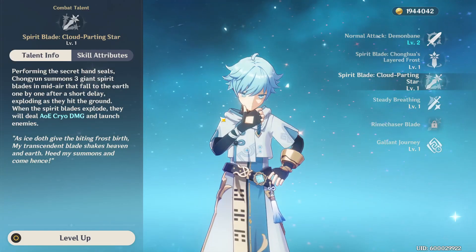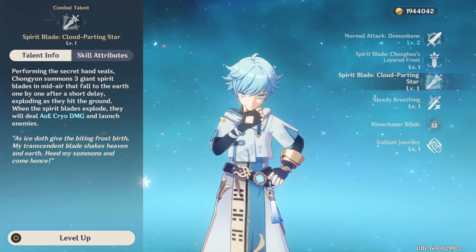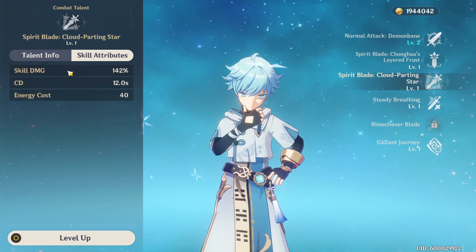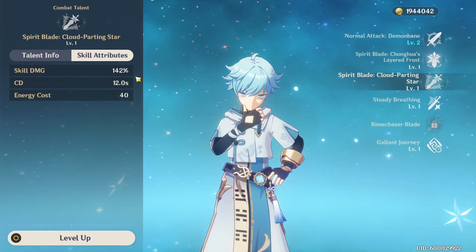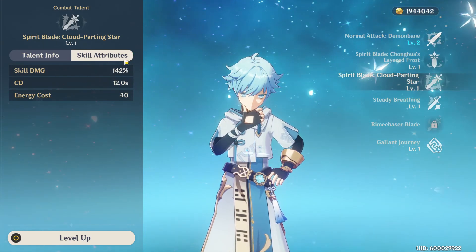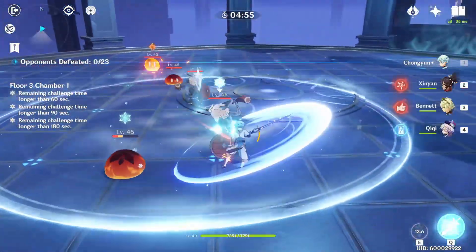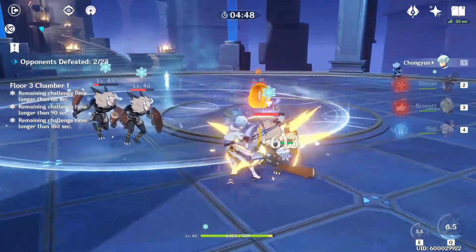Moving on to Chongyun's elemental burst, Spirit Blade: Cloud Parting Star — performing the secret hand seals, Chongyun summons three giant spirit blades in midair that fall to the earth one by one, exploding and dealing AoE cryo damage while launching enemies. The damage shown in the skill attributes is per blade, which is important to know — you can hit very hard with this. Notably, it only costs 40 energy, which we've really only seen on geo characters before, making energy generation much easier. In the showcase you can see the three big blades dealing solid damage and knocking enemies away.